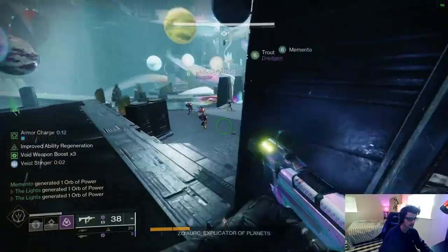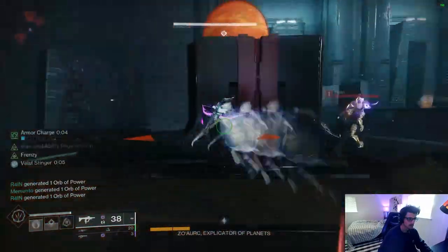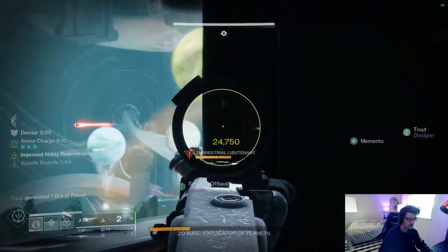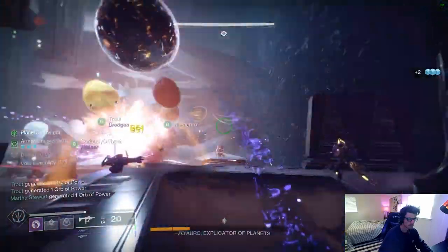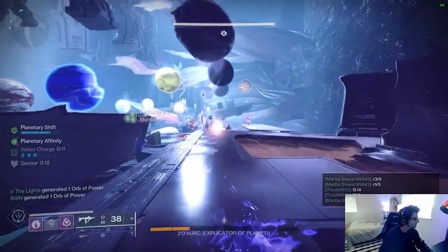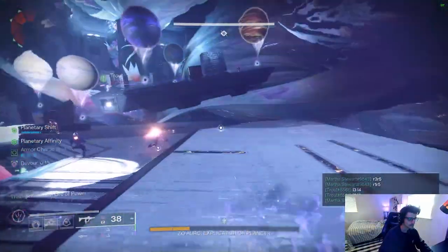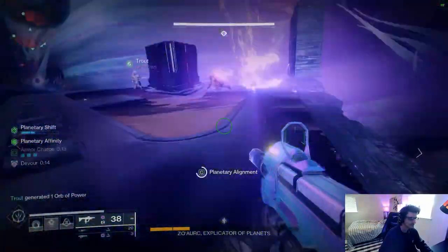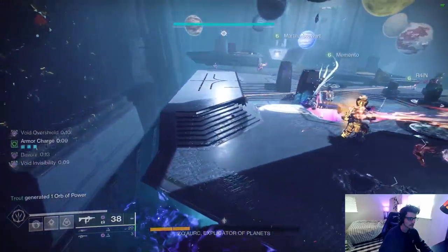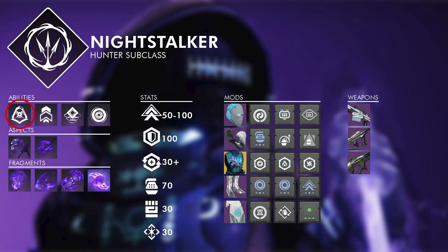You can reset your smoke cooldown with Gambler's Dodge, but Gambler's has a longer base cooldown than Marksman's and requires you to be near enemies. The only true gain from Gambler's and Trapper's is a niche chaining scenario: use your smoke, proc Gambler's from invis, and smoke again for a long invis chain — but during this time you're not killing anything, wasting all those cooldowns just to proc the Gyrfalcon's effect. The teammate invisibility from smokes rarely gets value outside of specific strategies like the Lightblade Grandmaster lamp section, where you wouldn't run Gyrfalcon's anyway. All of this is to say: on this build, take Marksman's Dodge and Vanishing Step, paired with Stylish Executioner, your choice of Shadow Shot super, and your choice of grenade.